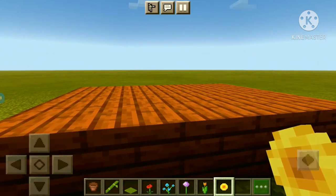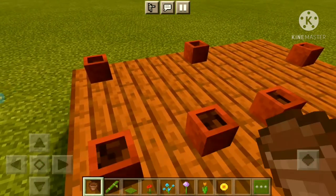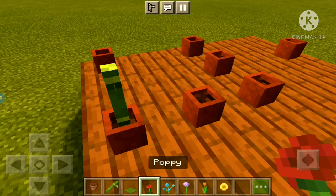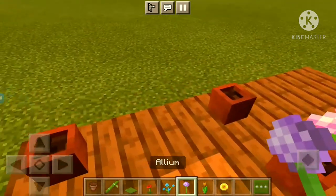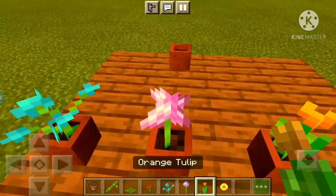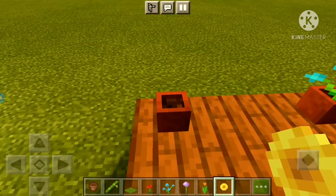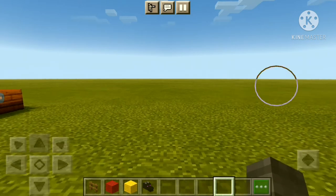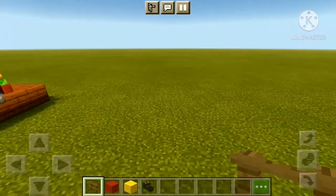For our fourth Chinese Lunar New Year secret build hack, we're gonna be making some flowers. Start with some flower pots — this is only for decoration. You can use any kind of flower you want. I like sunflowers, but wait — you cannot place sunflowers in flower pots. You know what, forget about the sunflower thing.